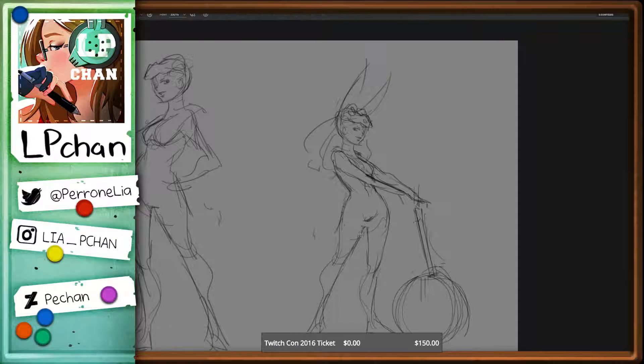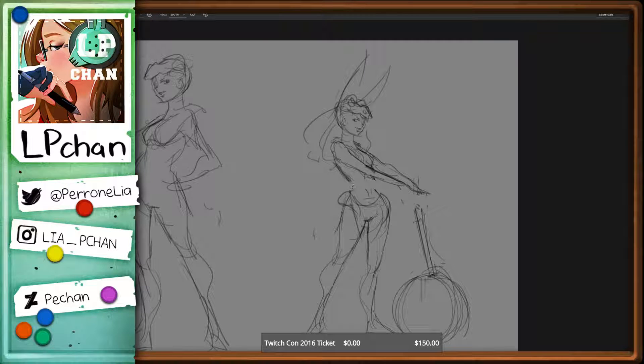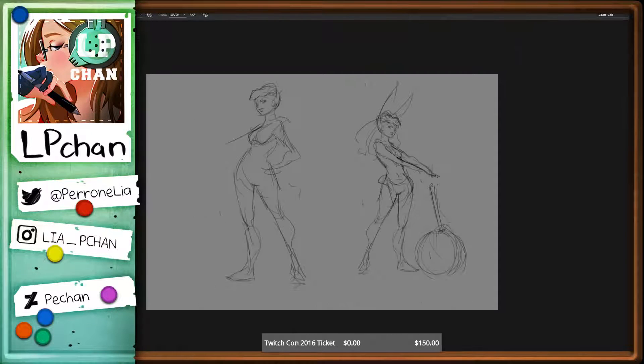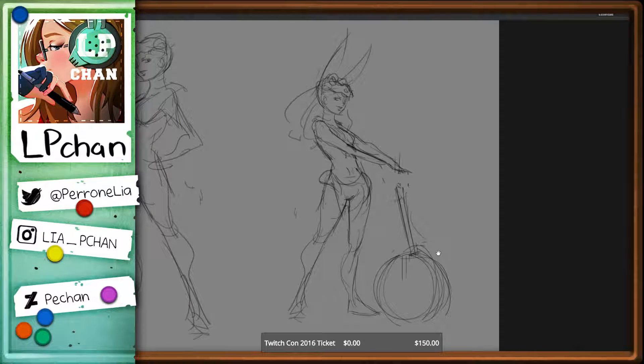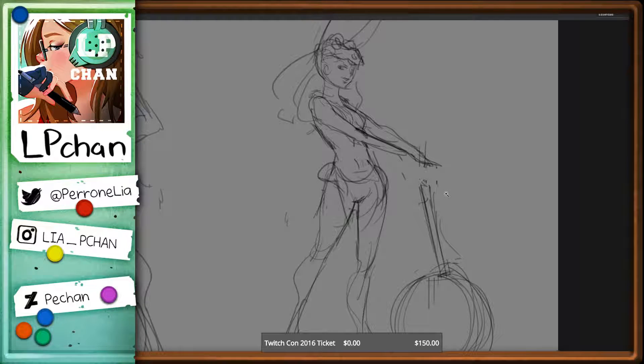I'll bring this up. Start putting coils on her so I don't get banned. Gonna make her taller — taller in the waist. If you have a short waist but long legs, your character's still gonna look short, or just look weird — unless you're going for Bayonetta.